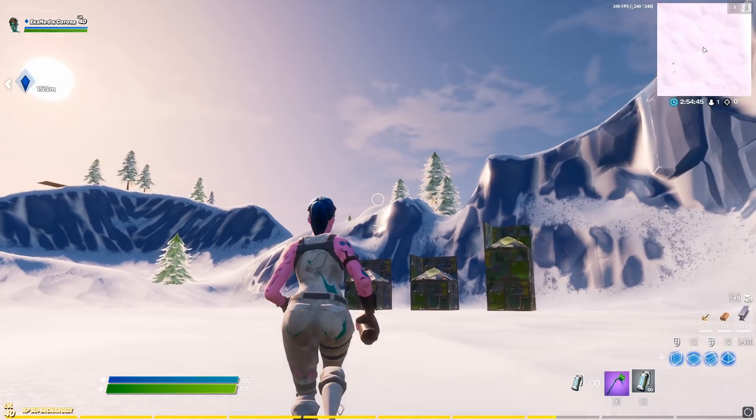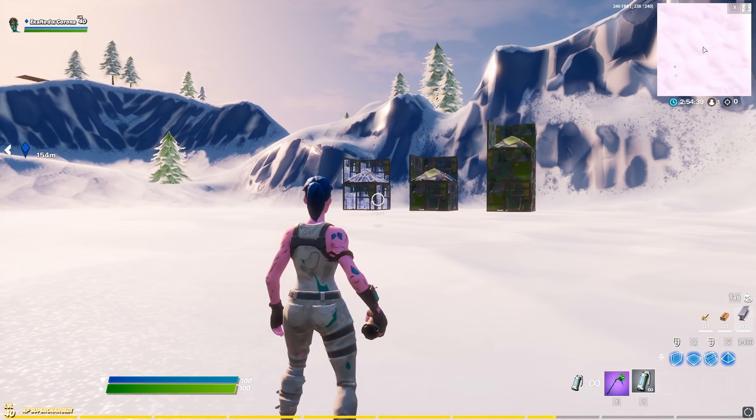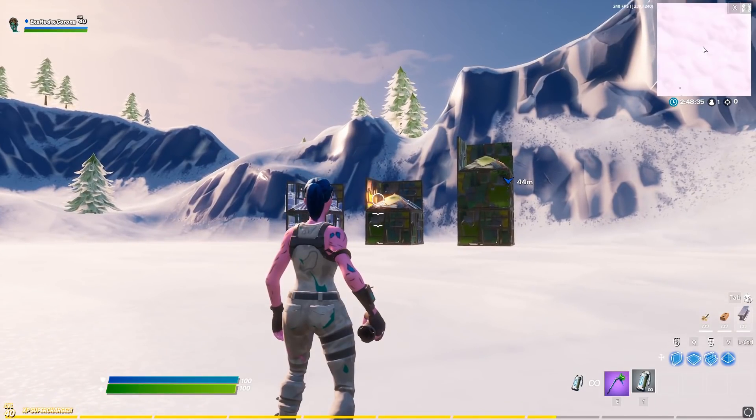Here's me throwing one regular nade just at this box right here — you can see it doesn't break the box or anything. It just weakens all the walls.